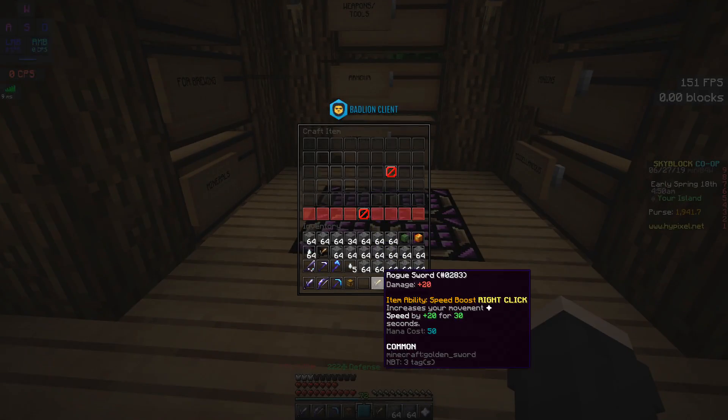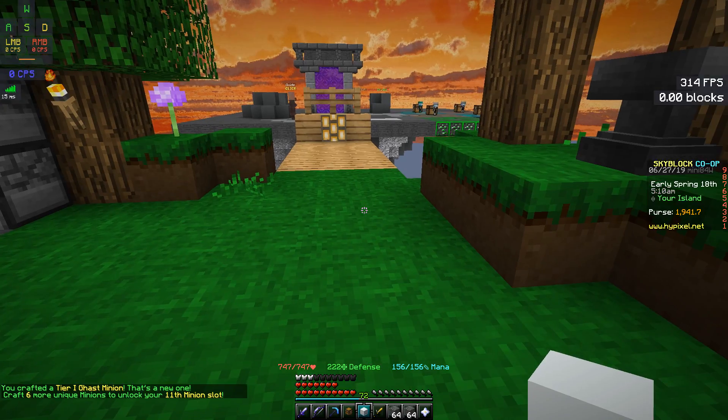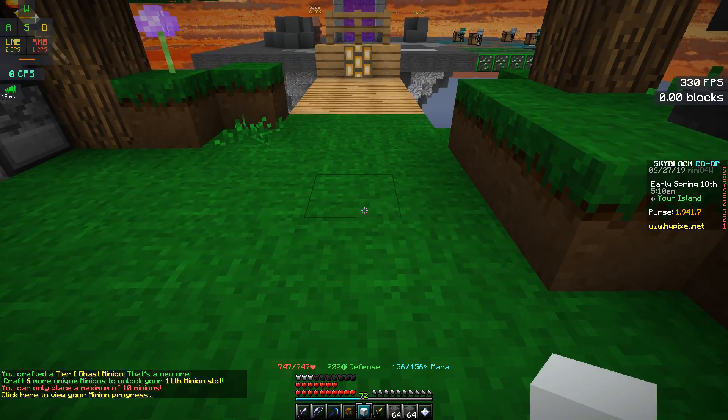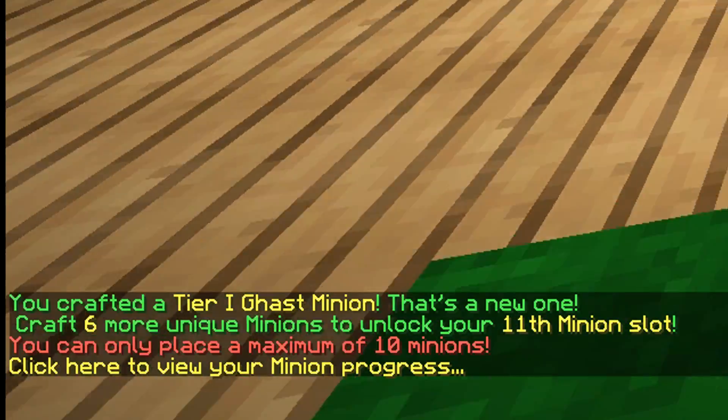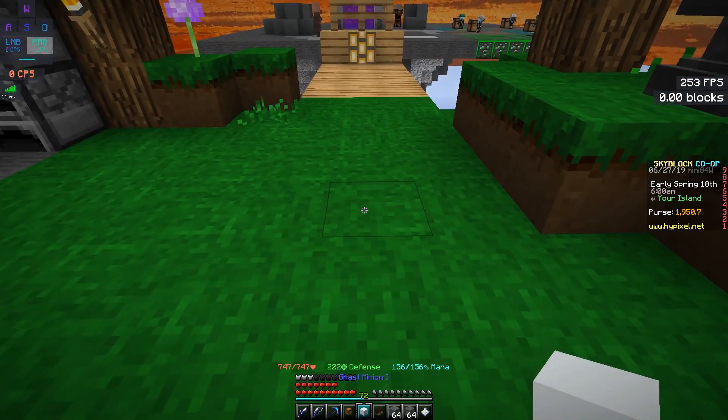Without further ado, let's quickly craft this minion — not this sword, okay this one. And I believe the recipe is like this, and boom, we got ourselves a tier one ghast minion. I'm gonna put it down first. Oh yeah, I have to remove one of the minions first.